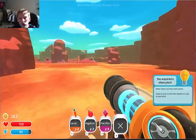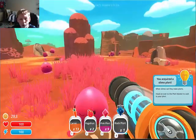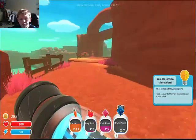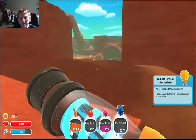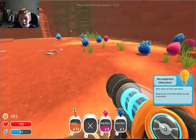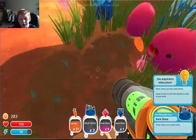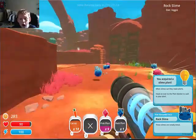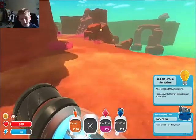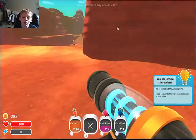So now we have some plorts. Wait, why is there a rock plort? What I really wanted to come over here for is because these guys live over here. Rock slimes — rocky slimes, basically. I want to go over here for a rock.